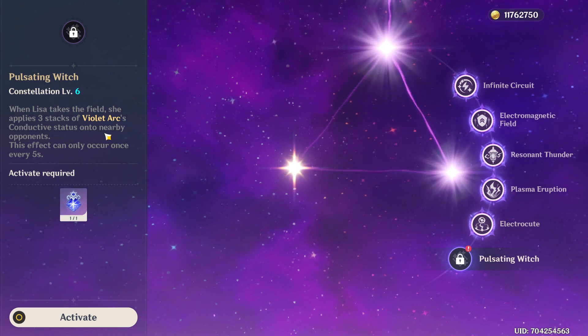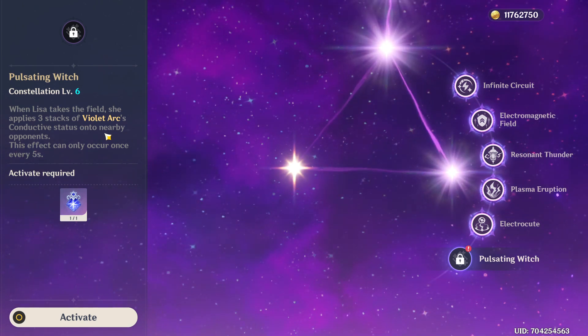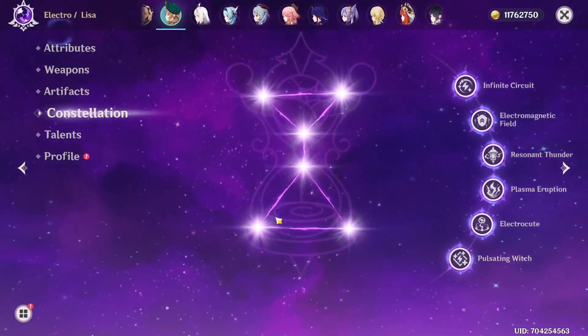You can just switch her in, immediately use the hold version of the elemental skill, and get a ton of damage. That's basically what it does. So let's activate it. There we go — C6 Lisa.